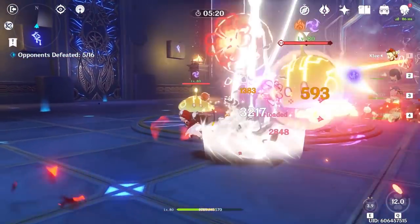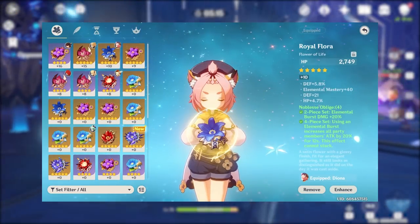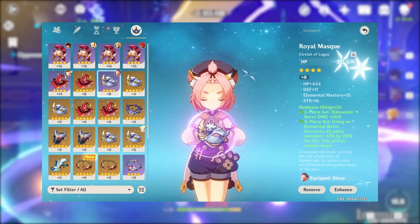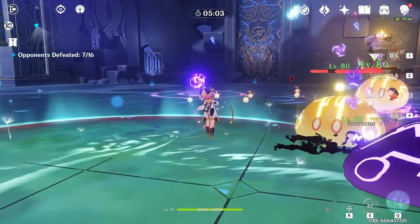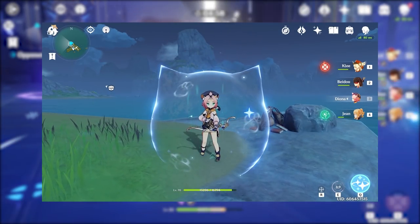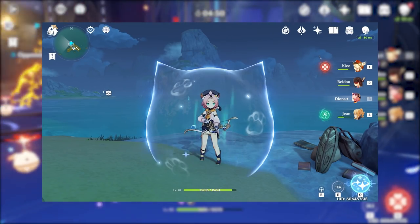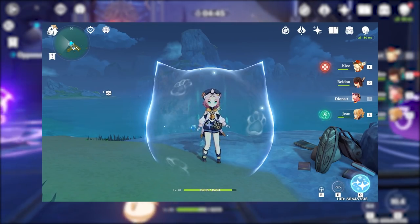The second reason Diona is my favorite support is because she is easy to build and mostly benefits from HP stats and energy recharge. You can build elemental mastery, but you're most likely not using her as the trigger in elemental reactions, and therefore her elemental mastery and attack aren't used in calculating reaction damage. The third reason is that shields are becoming more and more important as content gets more challenging, and Diona can supply a shield with almost 80% uptime. Her shield duration is customizable, allowing you either to proc cryo more often or keep her shield up for longer with a higher damage absorption percentage.